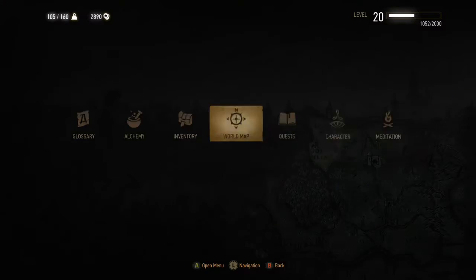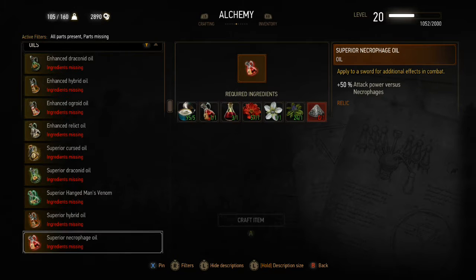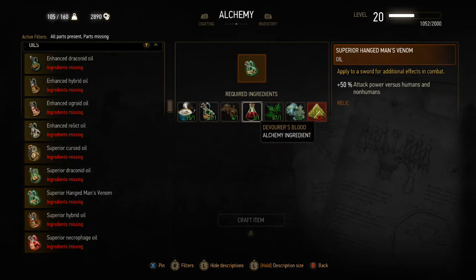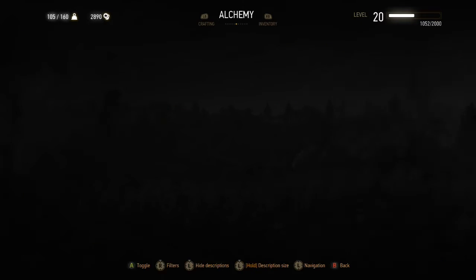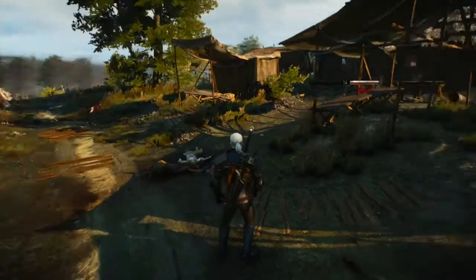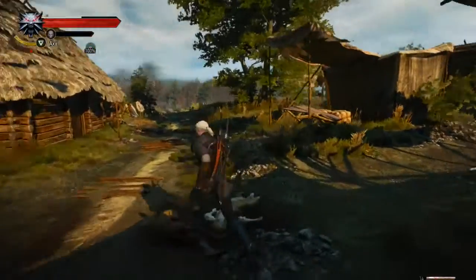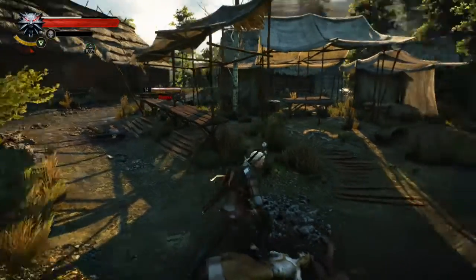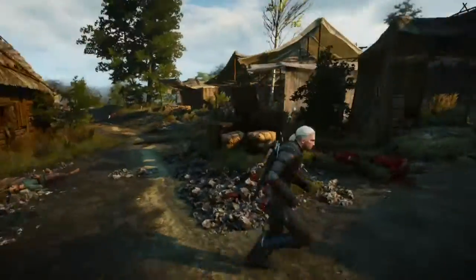I'm just going to quickly look around the area and see if there's any more around here to kill. I still need some more alchemical ingredients. I'm going to need some more White Gull, and that means I'm going to need some more Mandrake Cordial and Cherry Cordial, which I'm all out of right now. Oh, Alghouls too — let's see.